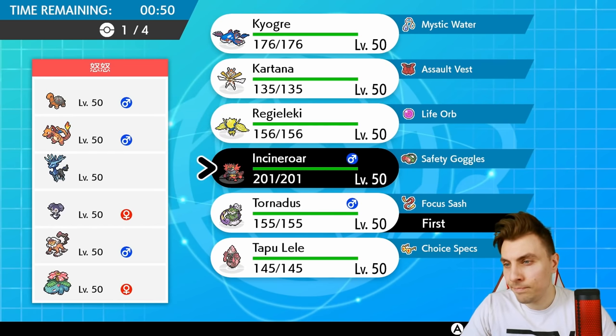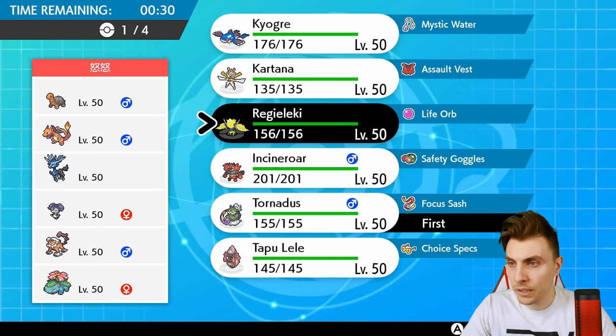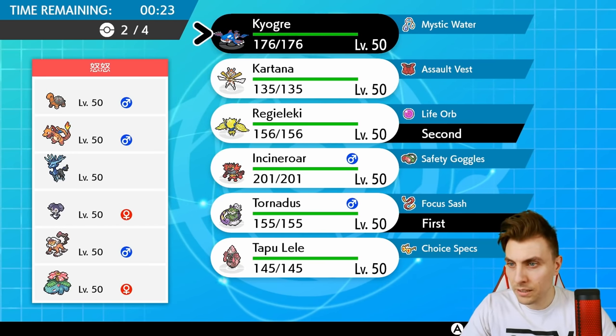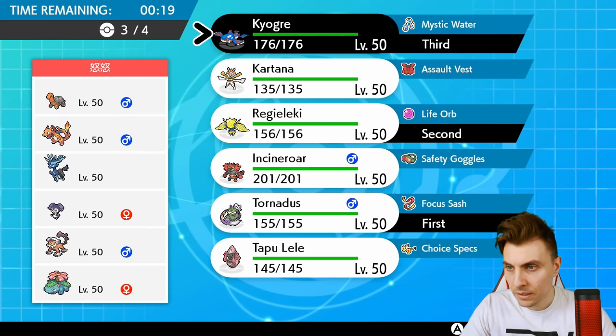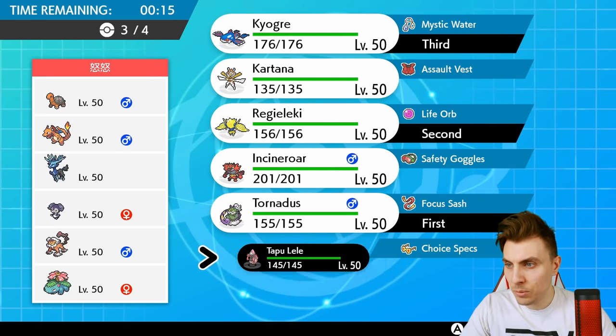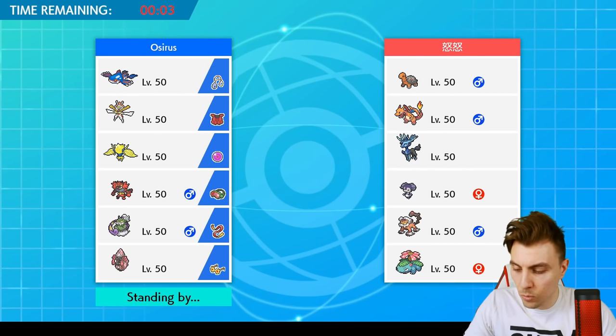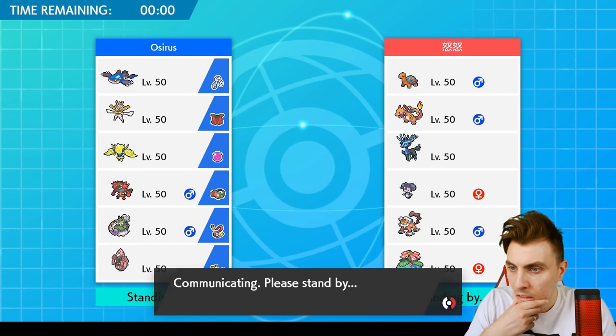Do we lead Incineroar or Tornadus? The issue is if we see Indeedee-Xerneas lead from my opponent, then we don't have a way to get around the redirection and Xerneas just sets up for free. Whereas if we lead Regieleki-Tornadus, we can get Tailwind up and go for Electro Web — sets up the endgame first. I think Kyogre is always going to be a good Pokémon to bring in, and maybe Tapu Lele too — Psychic Terrain in Tailwind is going to be good. Kartana could be useful specifically for Xerneas but I don't think it's the way to go.